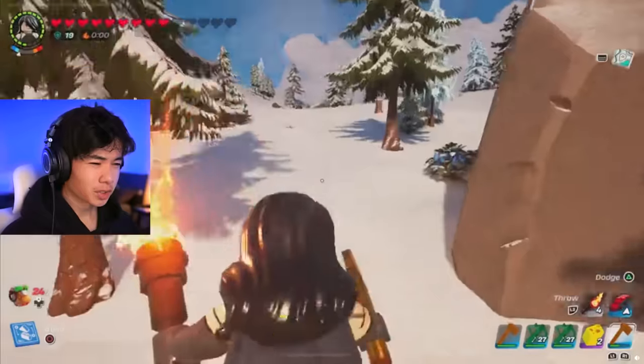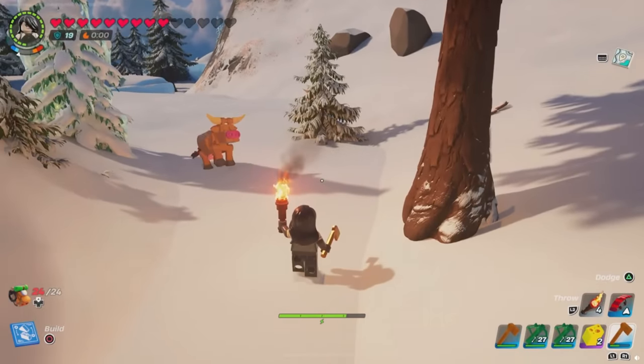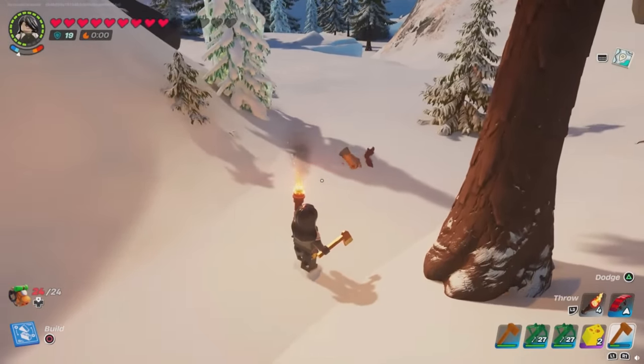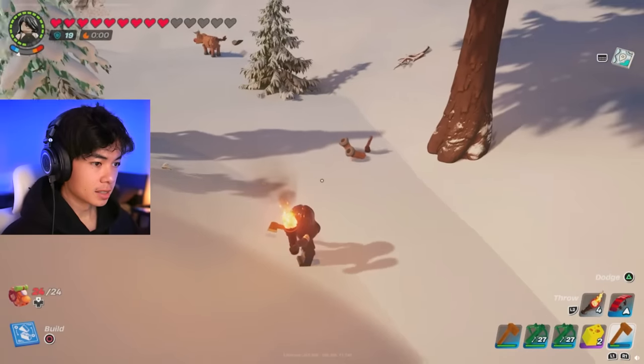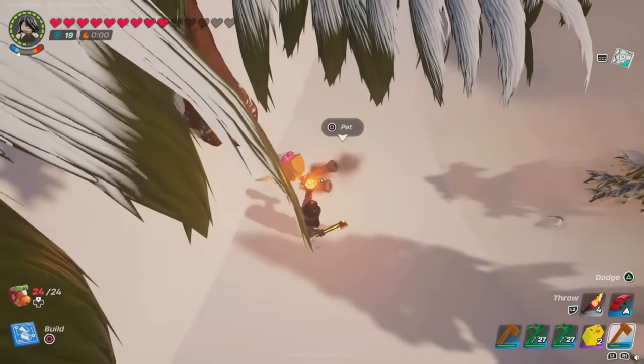This next one is called 'cow swimming in the snow.' The cow is definitely swimming in the snow — there's something wrong with him. LEGO Fortnite, somebody's got to look into this. If I saw that in my world, I might be terrified.